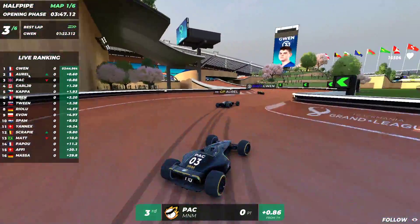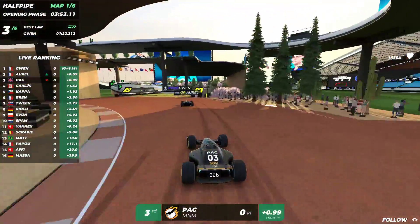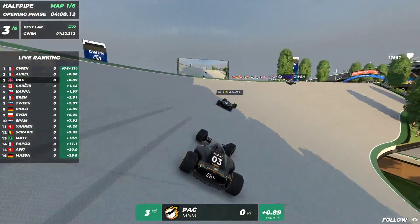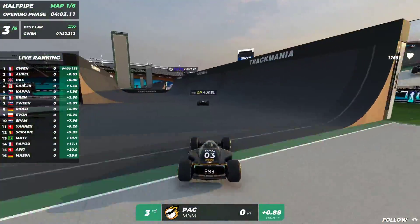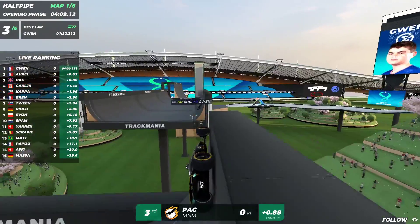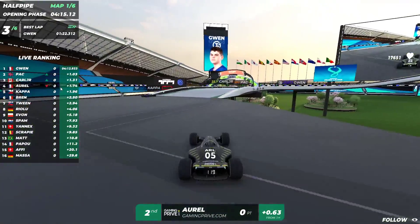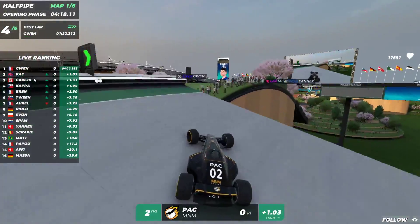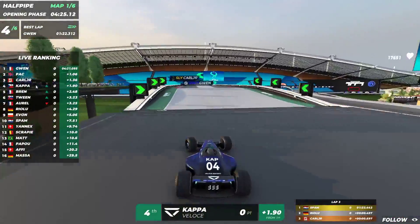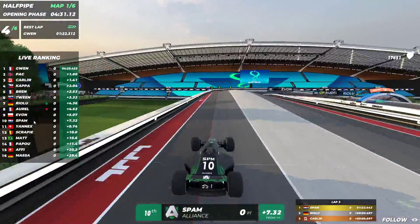Gwen has taken the lead with Orel still in second place and Pack closing in. Identity section number three — Gwen still in the lead, Orel second, Pack third. Orel actually clips the wall and slows down quite a bit, losing a lot of time. Pack gets into second place, Carl Jr. is now in the top three, Kappa sneaks up to fourth, and Bren is looking good for the top five.